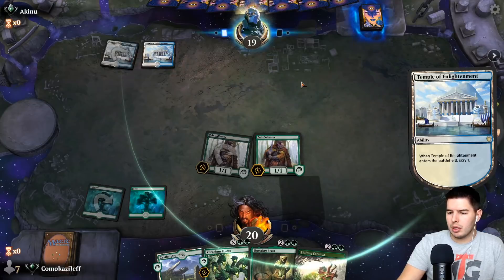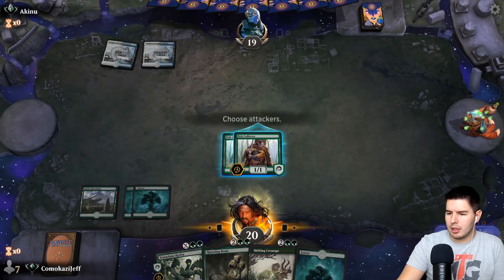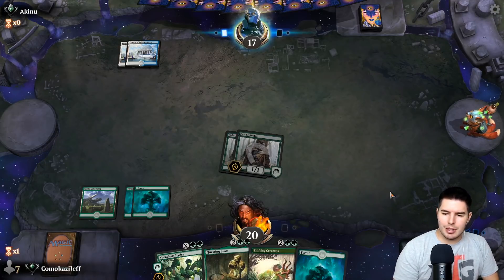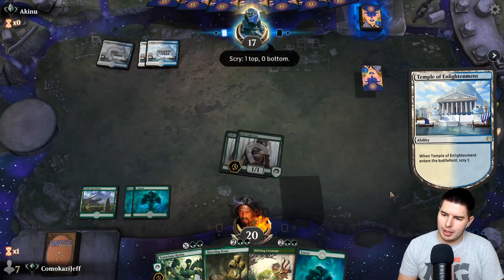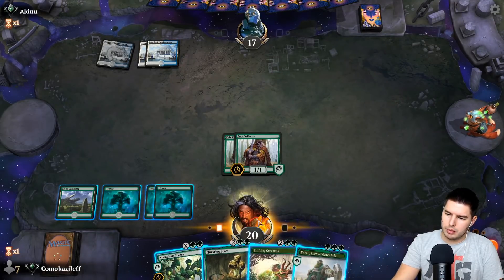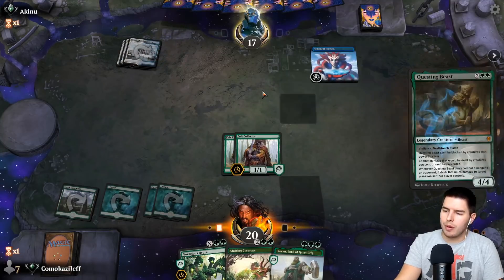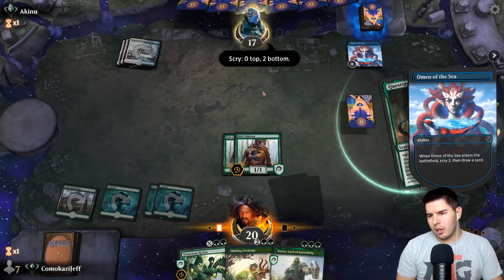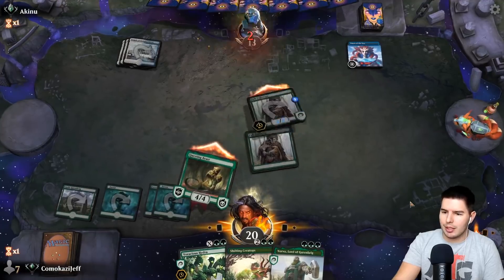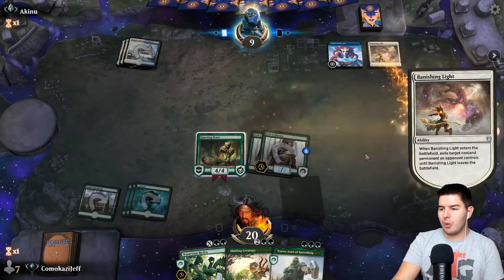I'd like to hit a Thrashing Brontodon here — something we're fine losing. More lands of course. We really just don't have anything — down to 17, past the turn. Shifting Ceratops is great but that's the answer we want for Foreshadow of the Sky. Are they playing Quench? Yorvo's good. Let's try for Questing Beast — if it gets countered it's annoying, Shifting Ceratops would have been better. Home of the Sea. Digging for Shadows of the Sky I'm guessing, but we get in for a huge hit. We have Shifting Ceratops after Shadows of the Sky. Down to nine, past the turn.